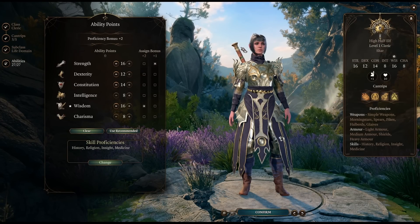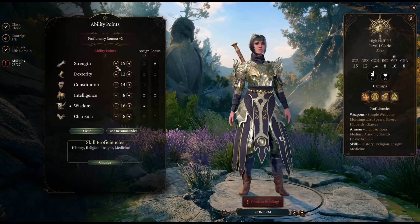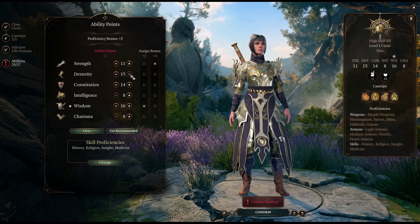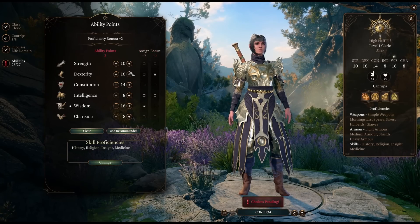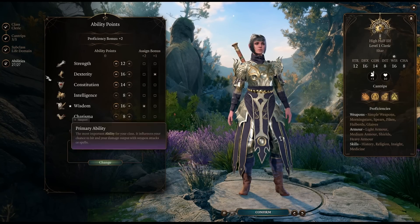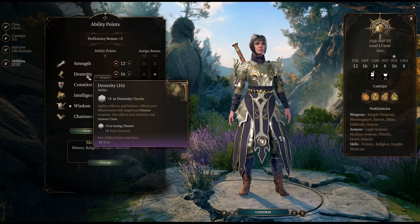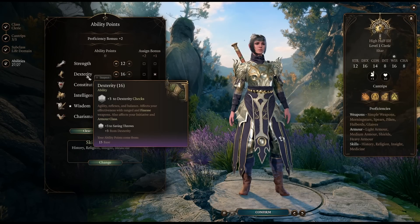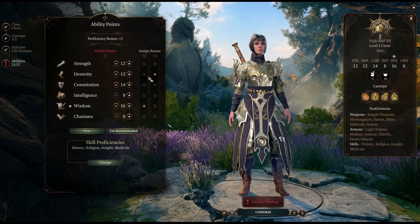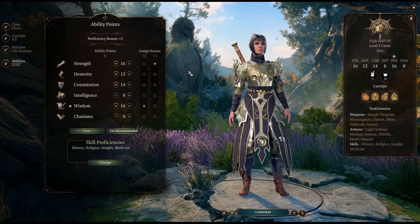Because Clerics have access to medium armor, you might consider having a little bit lower dexterity than you might with other builds. I'm still totally happy doing at least 14 into Dex. You could drop your strength a little bit — maybe even a few extra points into strength for jumping, pushing, and shoving. This is sort of a traditional caster high-initiative build. If you're going to be in the backline, you might want to do something like this. If you're going for a more martial-based Cleric, you might consider dropping Dex a little and putting points into Strength so you can melee.